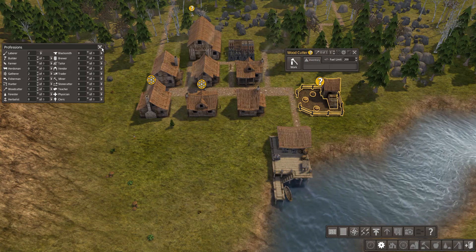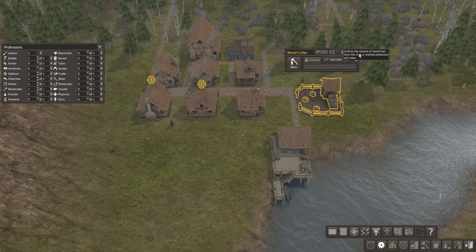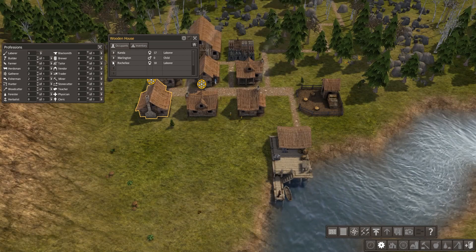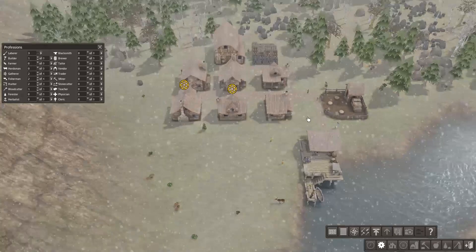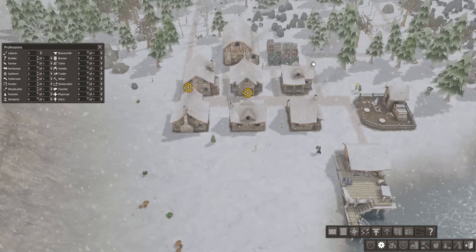We should get the woodcutter's hut in a moment. Just stock up some fuel — people are growing cold. And there's a zero-year-old child that has just been born into this cold, cold household.